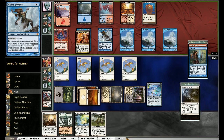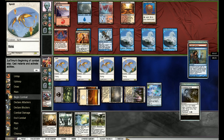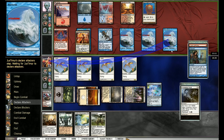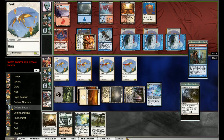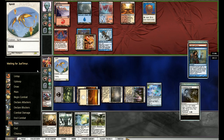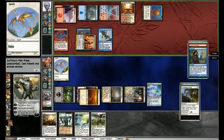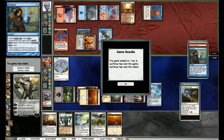We just block this of course. The problem is this Blood Baron — it's gonna hit us really hard. But wall is gonna gain us life. Let's see how he attacks. He does attack with the Blood Baron and all the tokens. I think I block him. I don't want to increase the clock here. We go up to 11, he goes to 19. It's really hard to beat that Blood Baron, especially if he keeps drawing like a monster — which he does. Whatever, I'm not even gonna bother. Thank you. I'll see you guys for a second round.